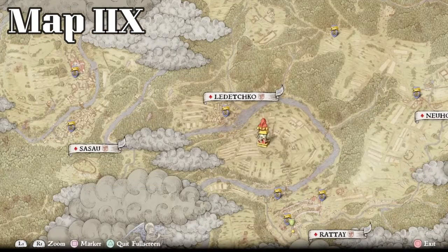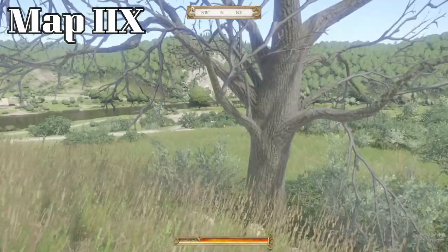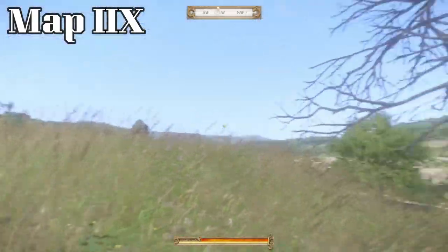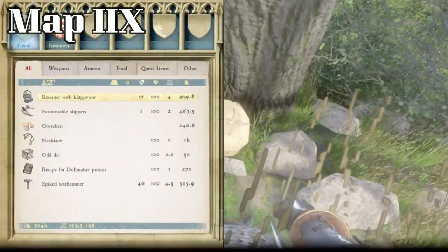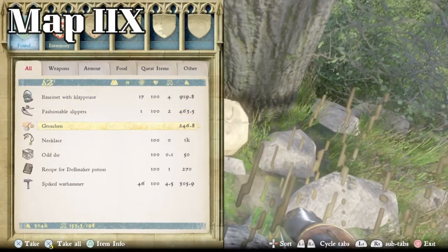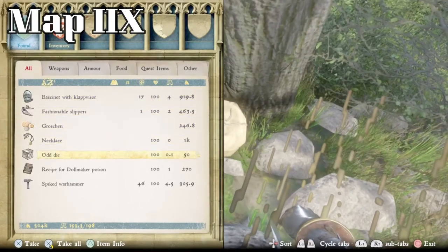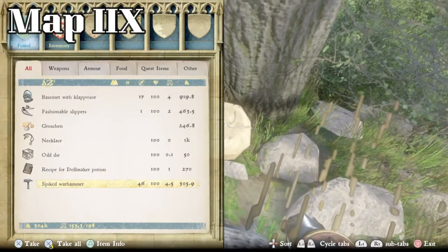Next up we have treasure map 8, which leads you right here. Here's Ledechko — we're just a little bit to the south and east. You look at this first line in the field and it'll point you straight to it. There's a tree and a little bush — put the mark right between them. As the treasure map suggests, there's a dead tree out here in the middle of the field, and right down into that tree we have an unlocked sack containing a bassinet with clap visor, fashionable slippers, 246 groschen, a necklace, an odd die, a recipe for dull maker potion, and a spiked warhammer. Pretty decent gain, no lock.